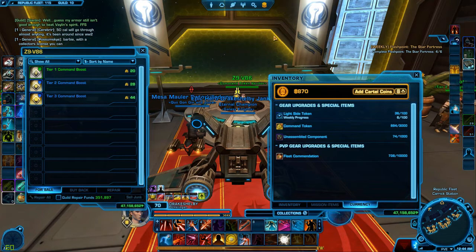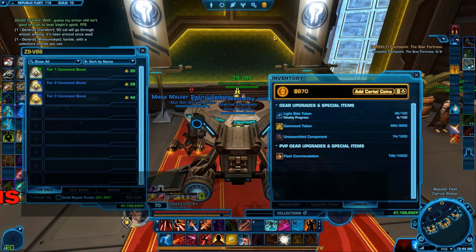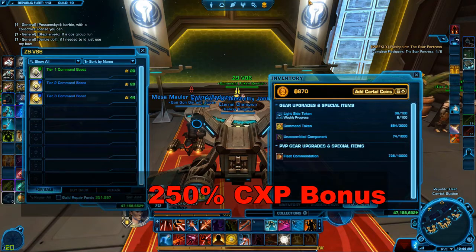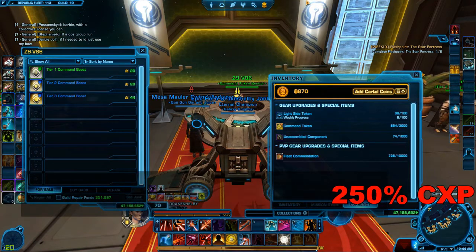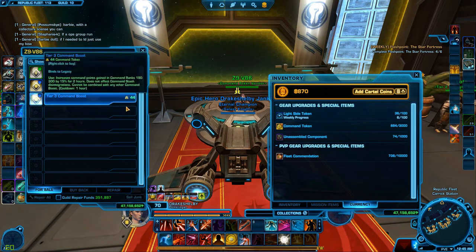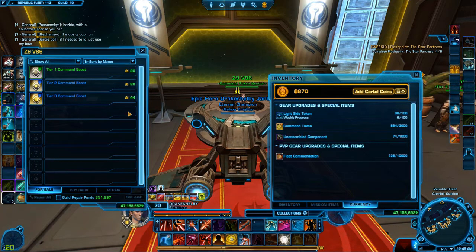We're going to get some exciting stuff. First off, we're going to get a 250% bonus CXP event going from now until 5.2 drops in April. So that's going to vastly increase the amount of CXP you earn during that time period.